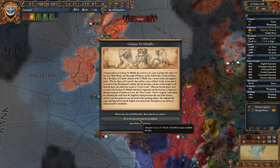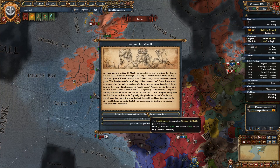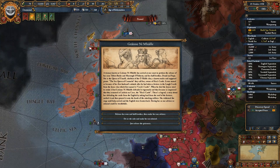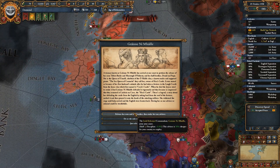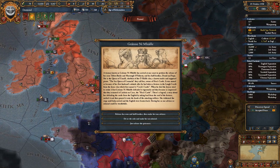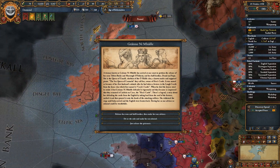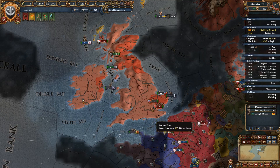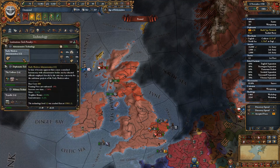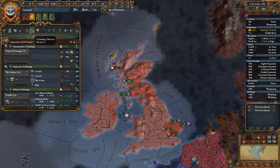We can get an admiral for 44/30 gold and 10 prestige, or a plus-2 military advisor with discipline plus five percent for half the cost. Part of me actually just wants to take the prestige event. It's not like our fleet is going to be game-changing anytime soon, so let's just take the prestige - actually the first time I've ever taken that. We don't need the military advisor right now, so we're going to take tech, which gets rid of the corruption penalty we were incurring for unbalanced tech.